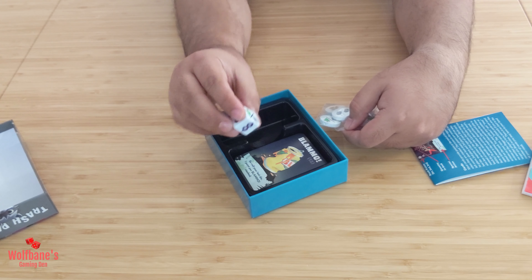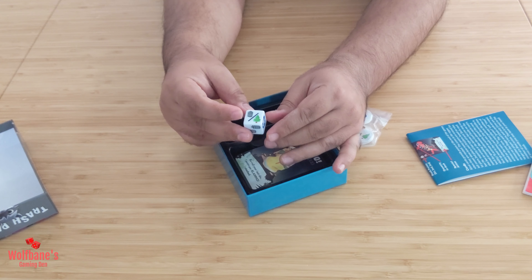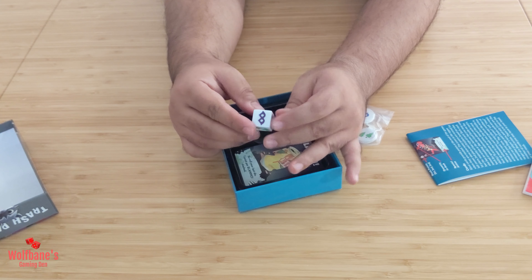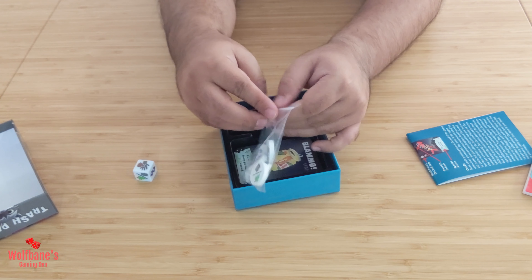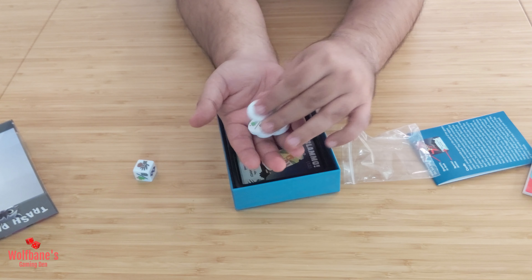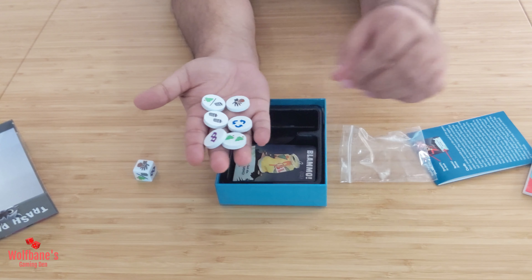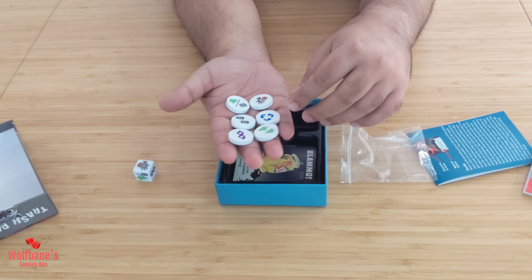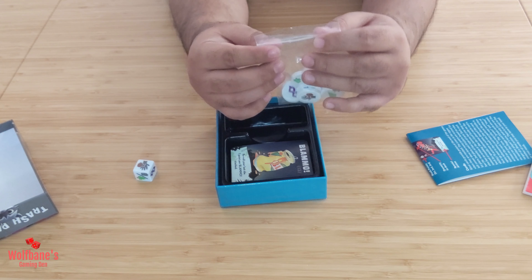First off, you have a nice die that comes with it — a decent size with custom images embossed or printed on it. You have images of trash cans, fish, recycling, a mask, a grabby thing, and so on. Then you have a few wooden tokens that come in the game as well — a little on the plain side, but given the weight of the game, you can't expect much more. These are the same icons you can see on the dice, so I imagine you roll the dice and collect these — though we'd have to check the rulebook to confirm.